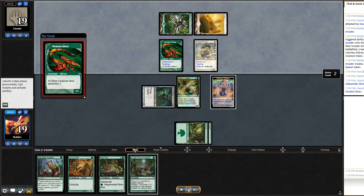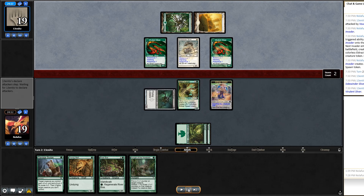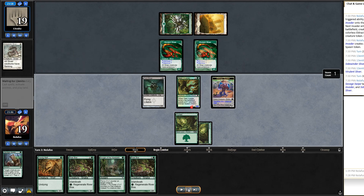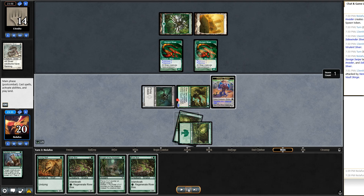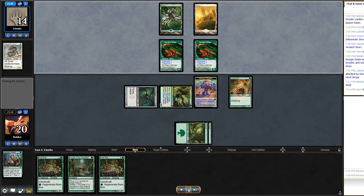They play a Sidewinder Sliver — flanking and poisonous — stacking on a second poison Sliver. They decide not to swing in since I'd kill them. I draw another River Boa and choose to Savage Swipe the flanking Sliver so I have an easier time blocking. That pumps up Nest Invader and I swing with both. They choose not to block and go down to 15. I play Young Wolf leaving up a couple blockers.